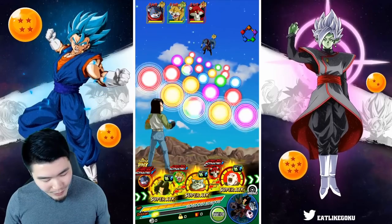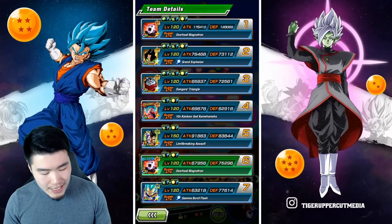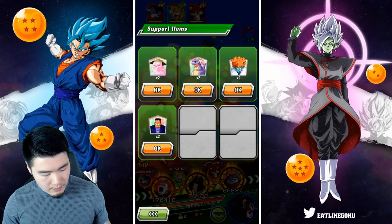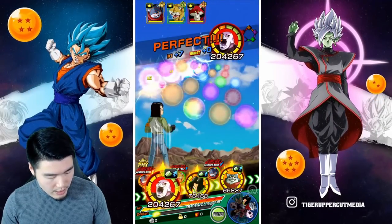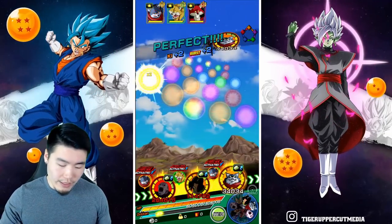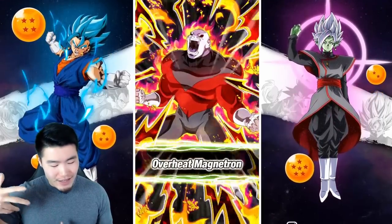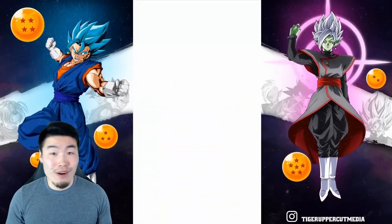Here we go guys. We got the stun off with Jiren right off the bat, which is beautiful. Unfortunately that means Bergamo is not taking any attacks. So I think what I'm going to do is actually take Bergamo out of rotation for now and use him later. Let's just go for Bergamo here and keep attacking him until he dies, then I'll worry about the other guys. I don't know what the names of the other two guys are — I'm sure I heard them at some point watching the show, but they weren't really that important to the plot.